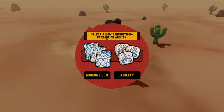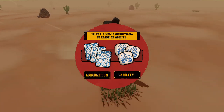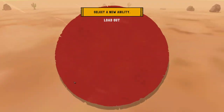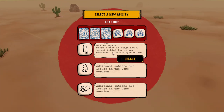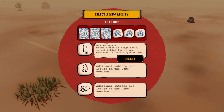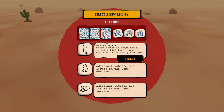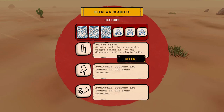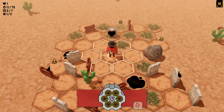Select a new ammunition upgrade or ability. Let's go to ability. Bullet split: shoot a unit in range and a target behind it at any distance with a single bullet. Additional options are locked. Oh, this one sounds good - bullet split it is. Very interesting little concept. I can see this getting quite challenging as time goes on.